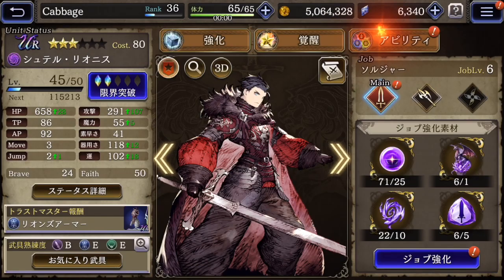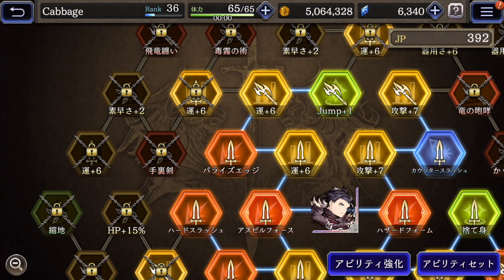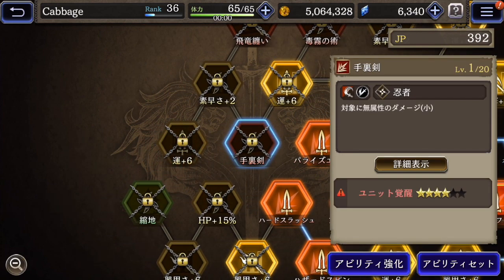But you can also unlock more spots in their ability grid. If I hit this one, it's locked at the moment — if I raise Shiteru to four stars, then I can get access to this skill. And then I can spend AP points and JP points to unlock that skill.